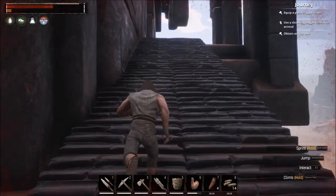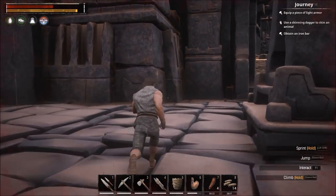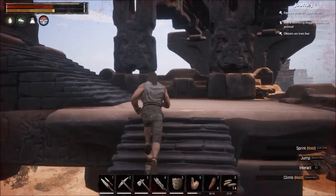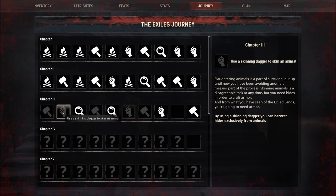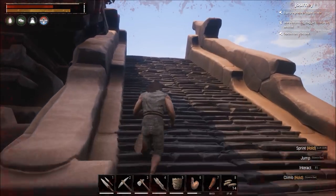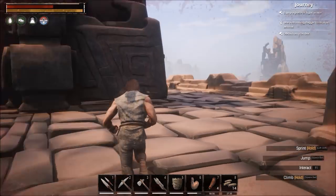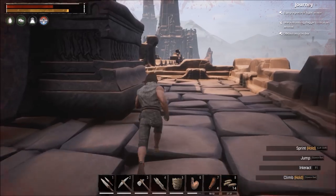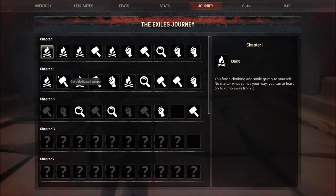Our current journey steps are: equip a piece of light armor, obtain an iron bar, and use a skinning dagger to skin an animal. You have other journey steps in the J menu like venerate the gods and shoot an enemy. As you level up, new journey steps unlock chapter by chapter — once you clear chapter three it shows you everything for chapter four. The game is progressively revealing what to do next.